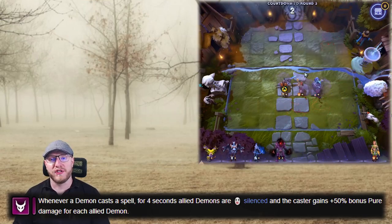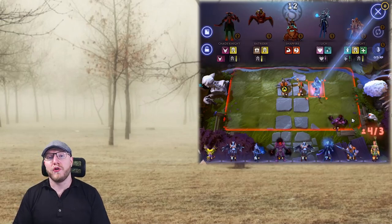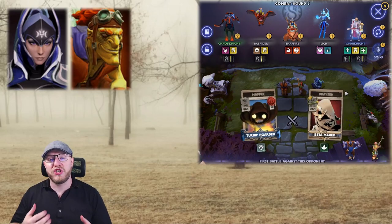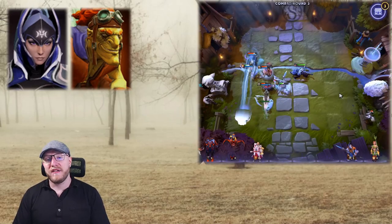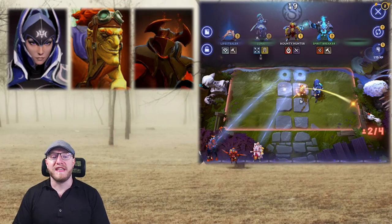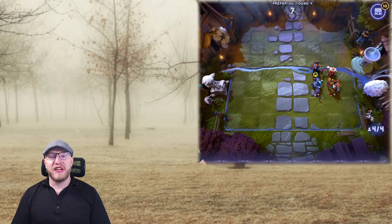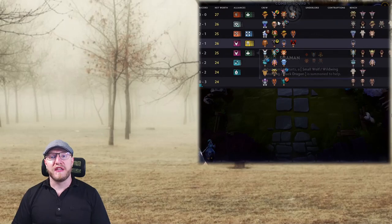Knights is very strong in the sense that it naturally contains one of the strongest damage carries in the game, namely Luna, and a troll, namely Batrider. So without much addition you can add the troll alliance — one of the strongest — which buffs up Luna. You have a demon in the form of Chaos Knight, and you can often leverage that to add in Legion Commander, Spectre, or even Terrorblade as demon carry options. Additionally, because of the damage mitigation they scale incredibly well with health and healing items.